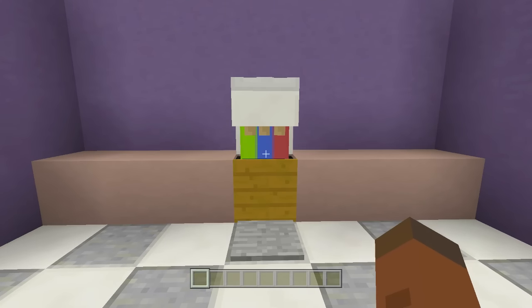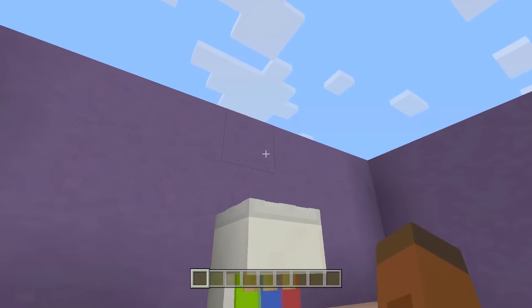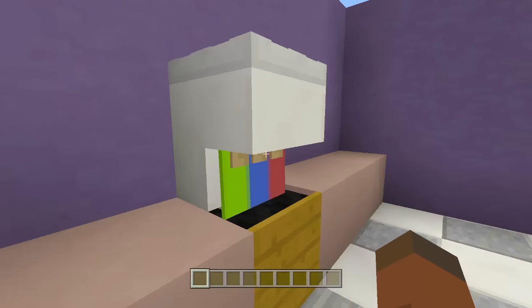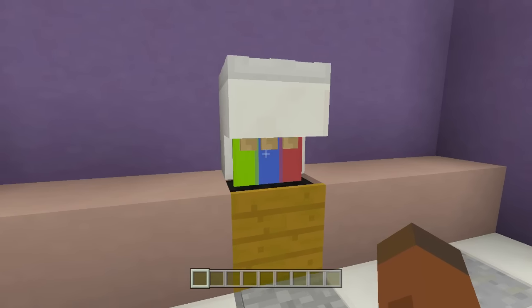Hello everyone, Fed here. Welcome back to another how-to-build video. In this video I'm showing you how to build a soda fountain inside of Minecraft. Now this does not work — it's an aesthetic build. I probably could make a working one but it would most likely be way bigger than this. I like to keep everything aesthetically appealing, meaning I want it to be as small as it would be in real life.